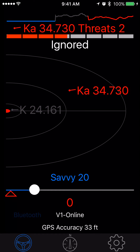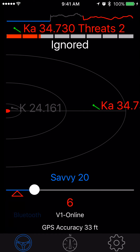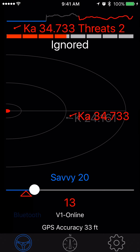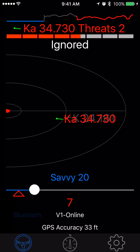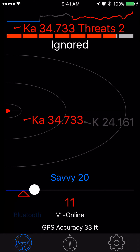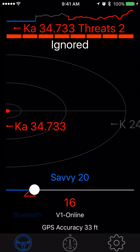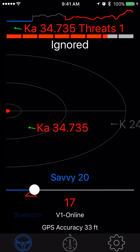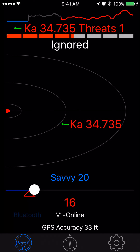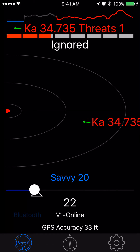Now I'm going to continue driving. I'm right in front of the house and the bogey map is showing them both right around the line. Now I'm slightly past the house and they're showing slightly behind the line. The KA is pointing right at me right now, so that's why it's close to the dot because it's a lot stronger signal. And now it's fading away — you can see the histogram showing all that activity.